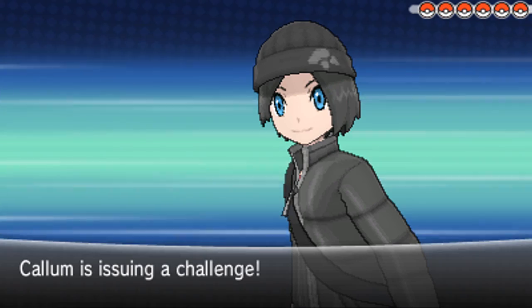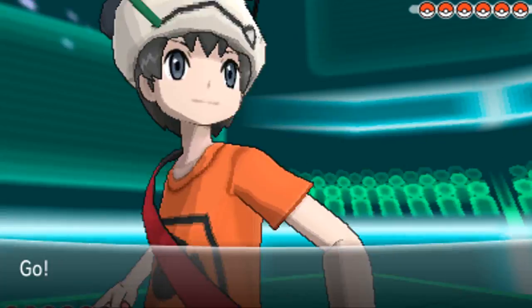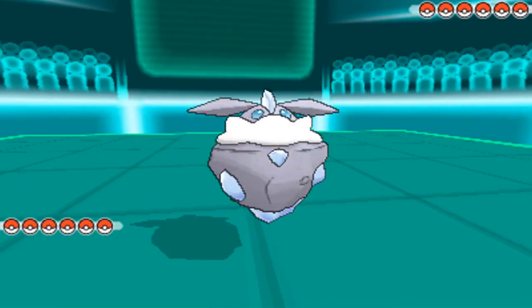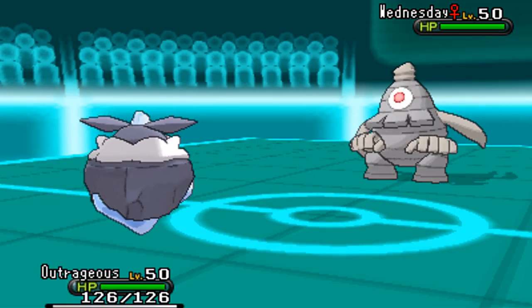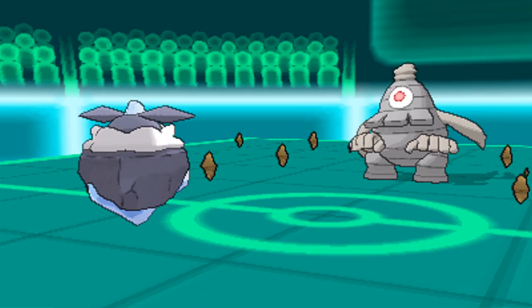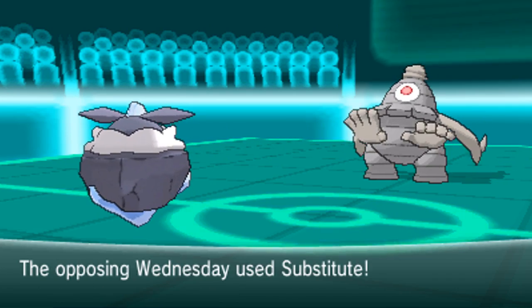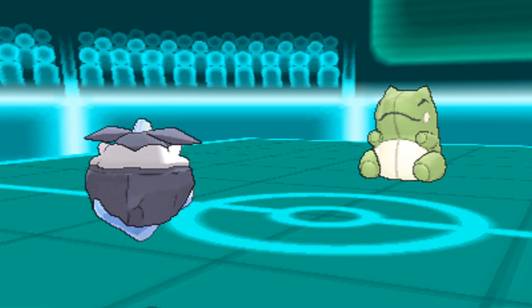Apparently I talk way too much at the introduction of my battles. I'm still sick, you can probably tell. But we're going to go into the Carbink here, just to do our standard stuff. I've gone back to the Carbink — I think one of my last battles I had Mamoswine, but we're back to the Carbink. All he really does is set up Stealth Rocks, Reflect, and Light Screen.